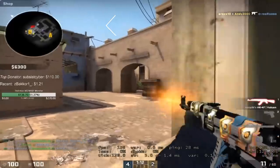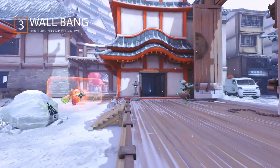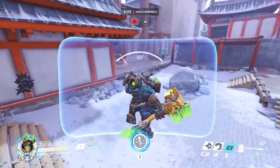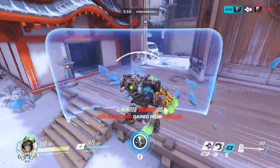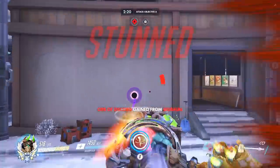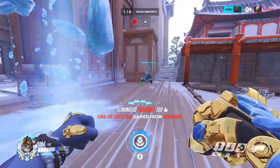The third combo is called the Wallbang. In Overwatch, this is where you bang your enemies into the wall using Reinhardt's Charge or Doomfist's Rocket Punch. The idea is that if your Rein or Doom connects on these abilities, your friendly Mei can put up a wall to shorten the travel distance, preventing Rein from going too far into enemy lines or Doomfist's target from not reaching the wall for double damage.